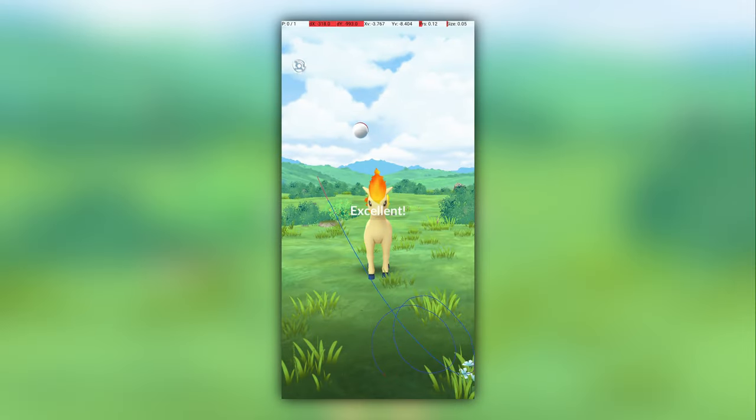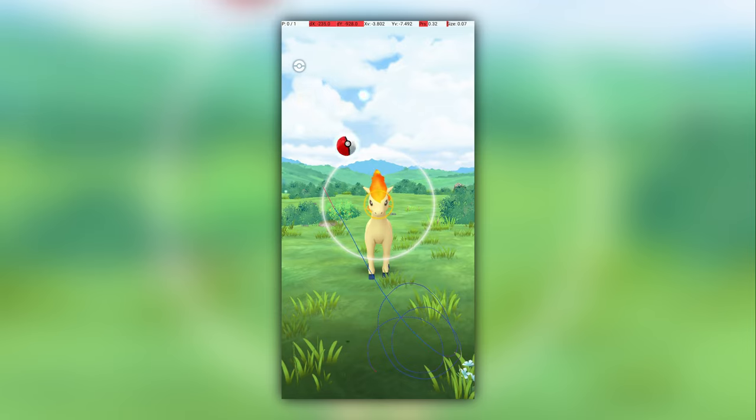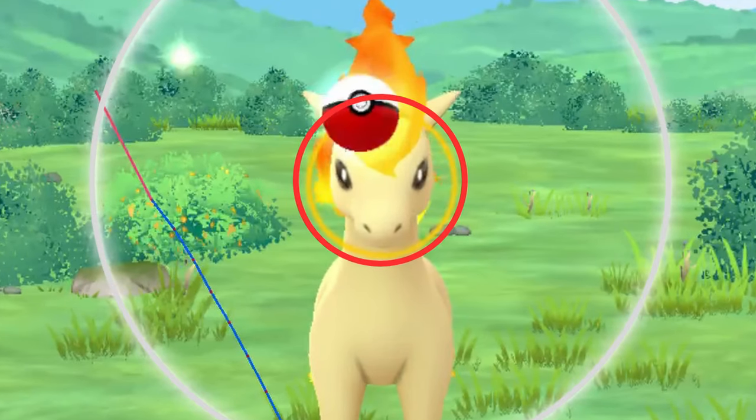Now let's have a look at Ponyta's excellent throw. This is the easier of the two excellent throws. An excellent throw is awarded when you throw the ball, it lands inside the catch circle, and the catch circle is less than 30% of the diameter of the grey circle.